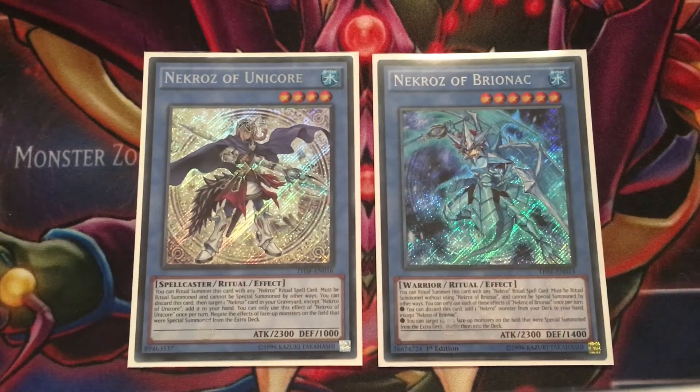If you don't know what Necros of Bryonic and Necros of Unicorn do, I'll briefly explain their effects. Necros of Bryonic is pretty simple — you can discard him to add a Necros monster from your deck to your hand. His field effect lets him shuffle back two extra deck monsters into their deck, and if they're pendulum monsters they go back to the main deck. That's extremely strong against the Clefore matchup in full-power Necros format.